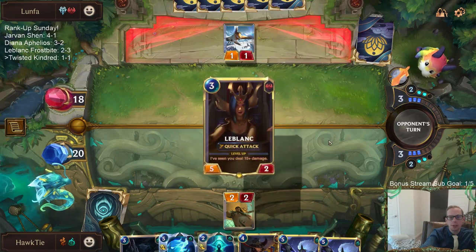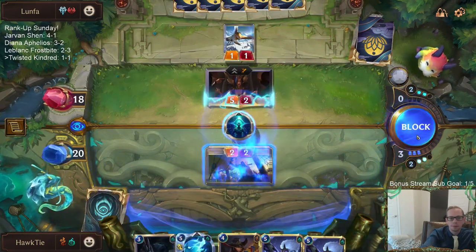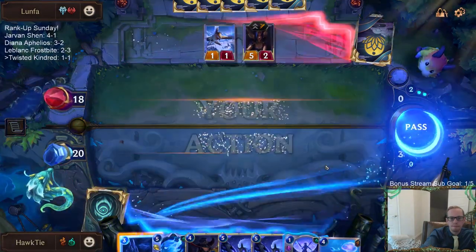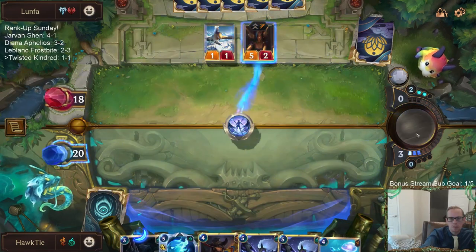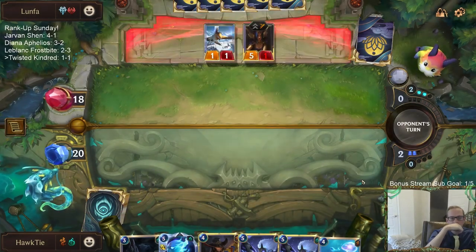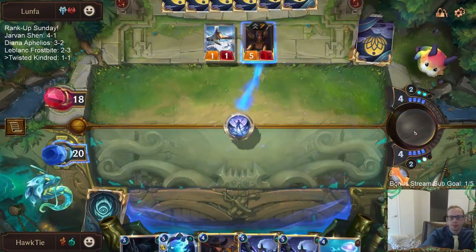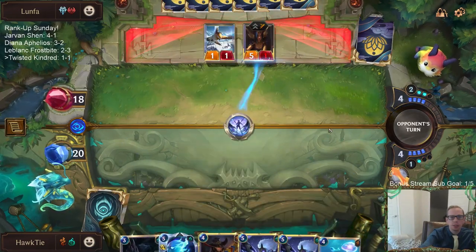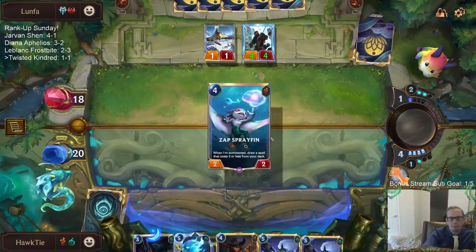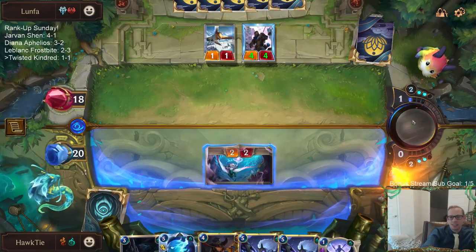Doesn't it feel like whenever you play against Go Hard decks they always have a whole bunch of Go Hards? Finally found one. So I can red card — that's a really good draw. If they use protection on this I can gold card. My opponent's probably thinking 'how do they draw so many Go Hards?' It took us a while to find them, that's for sure.